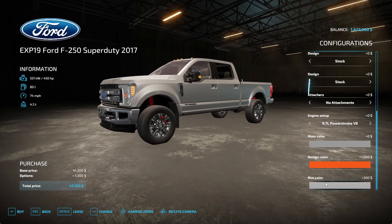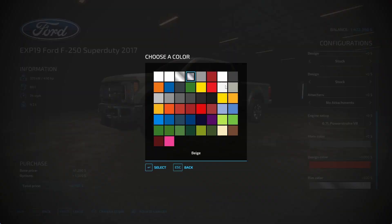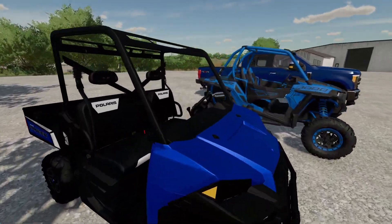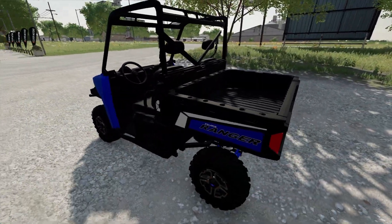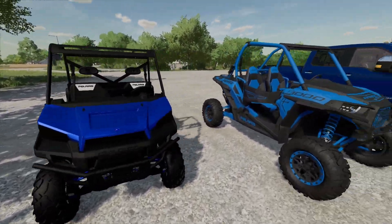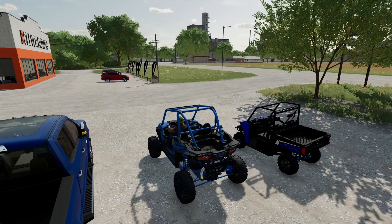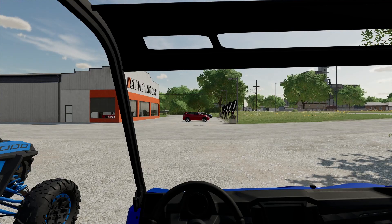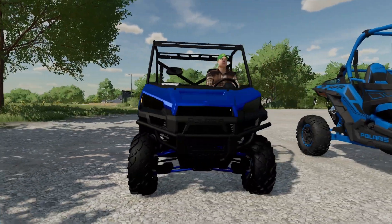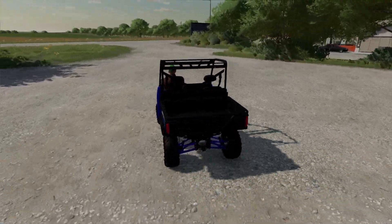Everything looks pretty good on basically any dark or light setting. Moving on to the next mod — the Polaris Ranger 800 or 900. I converted this from FS19 to FS22 and it has custom Ranger sounds. It might need to be scaled up a little — let me know in the comments. It has a nice detailed front and back, and it goes pretty fast for a Ranger.